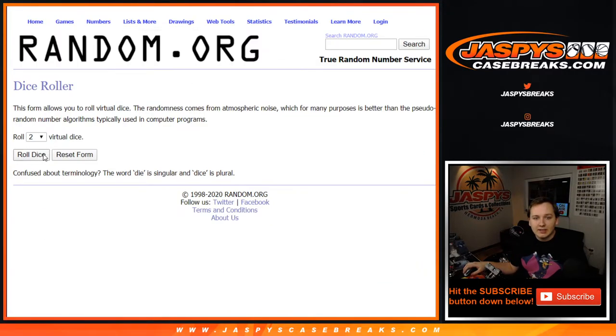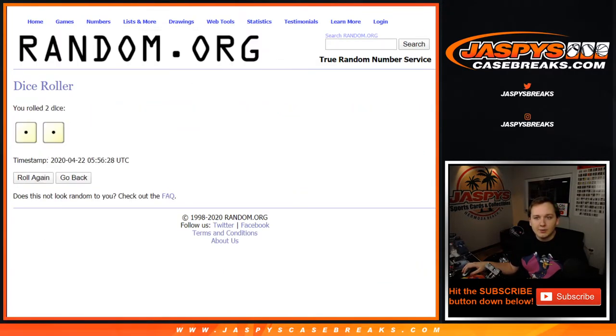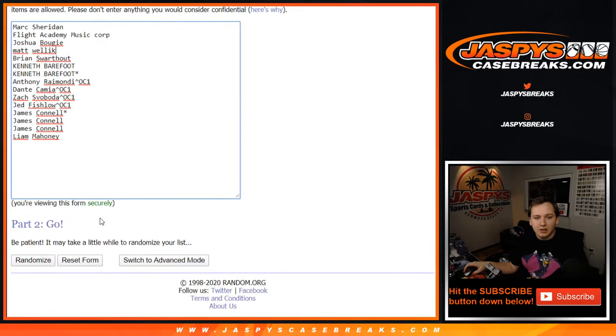We're going to roll the dice and we're going to go... wow, snake eyes. Two times — one and a one. It always seems like the expensive breaks go with low dice rolls, and the cheaper breaks have like 12s. Always seems like 12s.